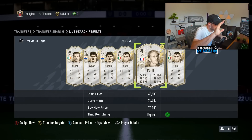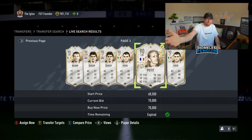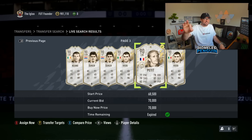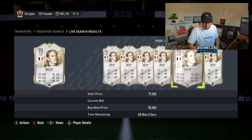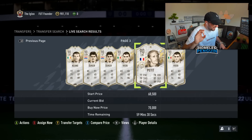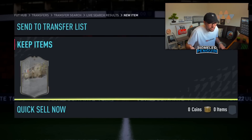That's a prime Petit — he's actually a usable card. If this item is not above 80,000 coins I'm discarding him — you guys saw nothing. I'm 100% gonna be able to turn that into profit. It's a 90-rated Manuel Petit — I refuse to believe we are not going to be able to flip this and make good coins after tax when I paid 70,000 coins for this card.